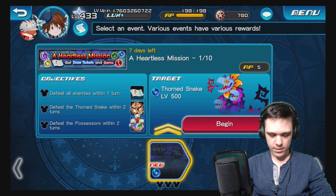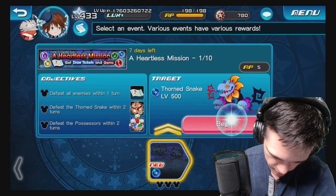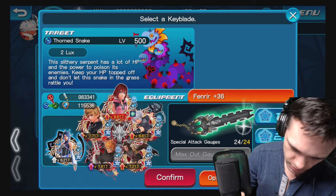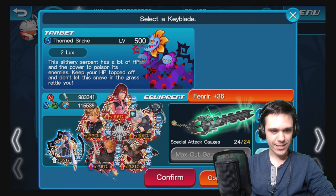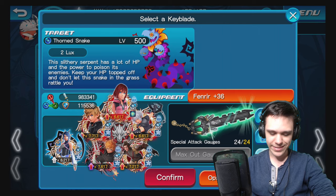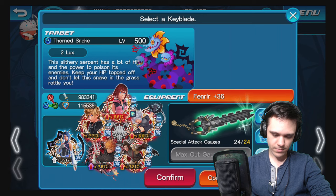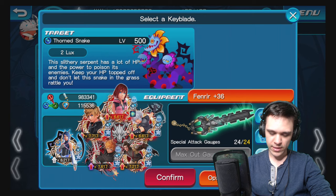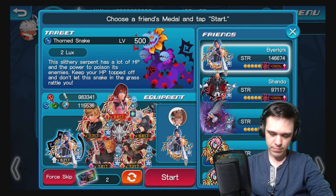The objectives are defeat all humans — return defeat within two turns of both. Sounds easy enough. It's level 500, so it shouldn't be too hard at all. The mono-colored keyblades are ridiculous right now with these boosters — insane boosters. I've been using my Darknaw and Fenrir quite a bit lately.